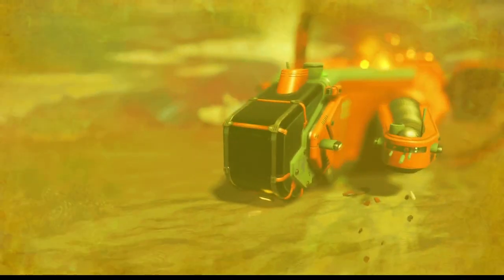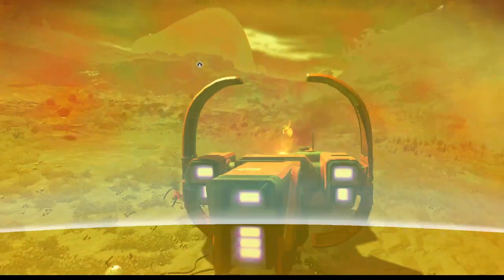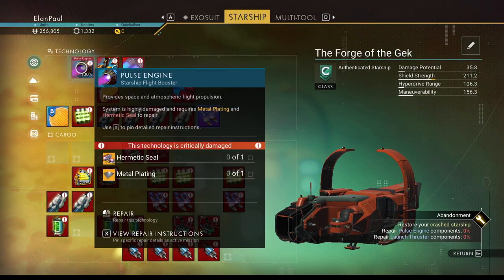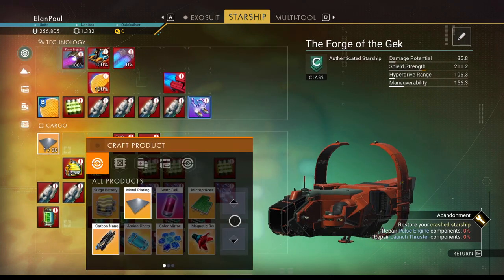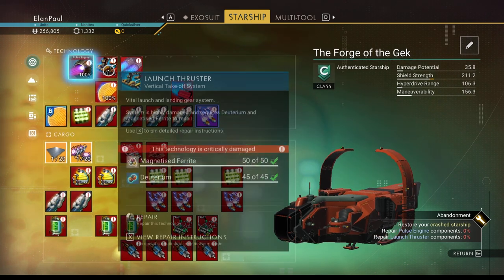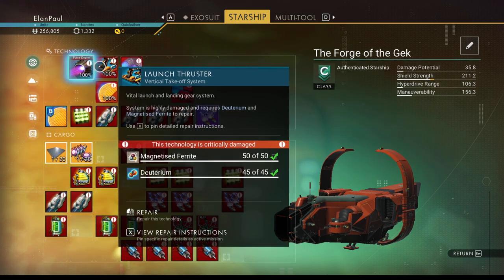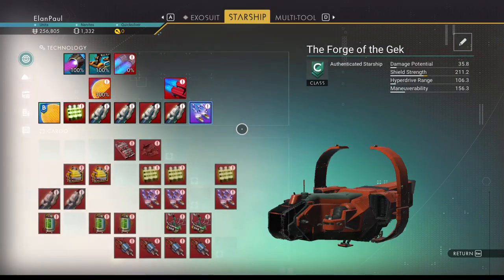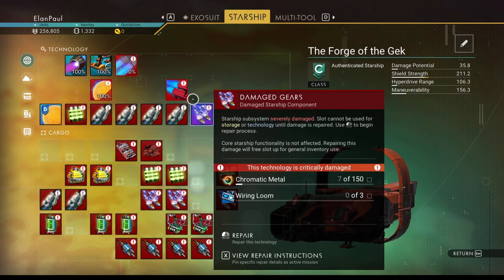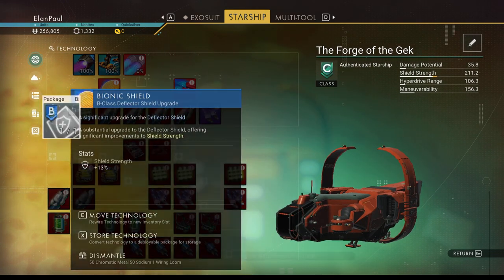Just get inside this ship, compare it, claim it, and get inside it. It needs repair: you need a hermetic seal and metal plating, which you should have the resources to make. Metal plate and hermetic seal — and then the other things you're going to need are 50 magnetized ferrite and 90 deuterium. Occasionally you'll find one that's partially repaired but not always. Let's go ahead and repair it — that was the reason for the rest of the magnetized ferrite. That's all you have to repair on this ship.